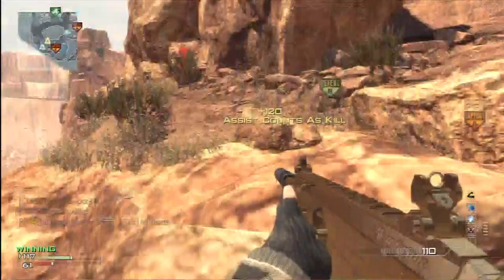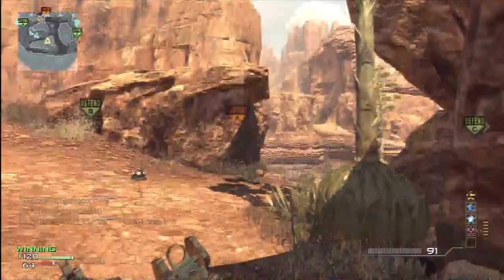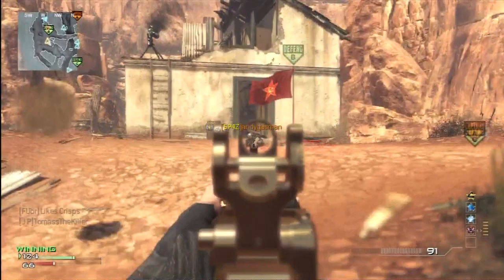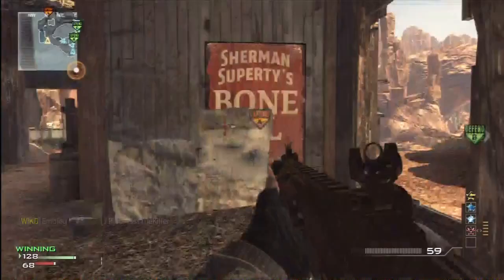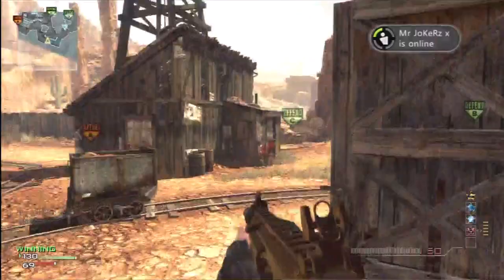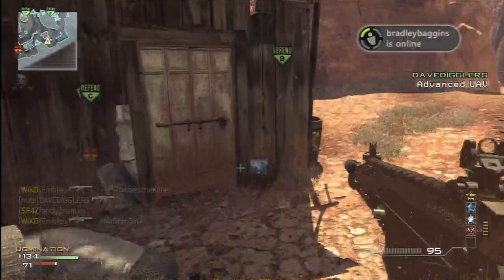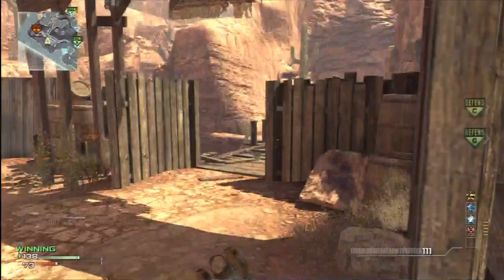I've played Boardwalk probably the most — that one seems to be the most popular map. Parish is quite a small map; I'd say it's about a bit smaller than Mission. It's quite a linear map. Boardwalk reminds me of a mix of Carnival and Decommission — kind of a seaside feel. It's a decent map, I like it myself. I've got a few decent gameplays on that. The only gameplay I've got on Gulch is this one, and I haven't got any on Parish yet.